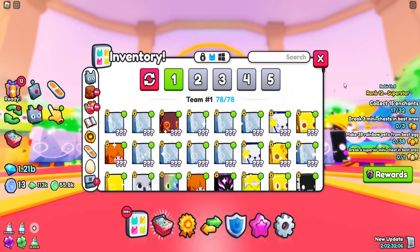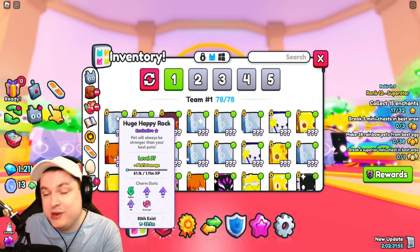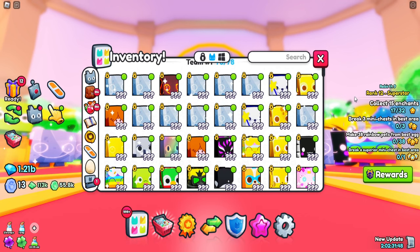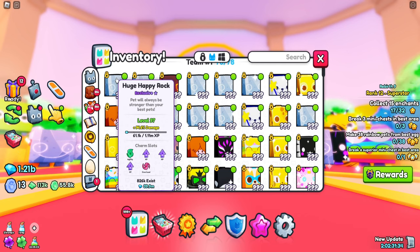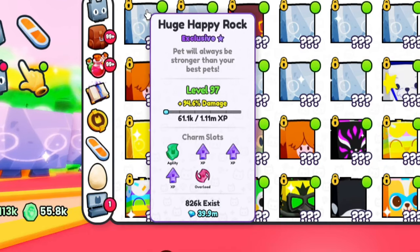Buying huge pets is not the only thing you can do — you have to make sure they're the best they can be. You just have to level your pets up to level 99 or buy them at 99. A quick tip: buy yourself an Overload Charm, Agility, and then fill the rest with XP Charms. Overload gives you one extra charm slot net. The Agility Charm makes pets attack things faster and is actually worth more than one XP Charm. Fill all remaining slots with XP Charms because they do stack.